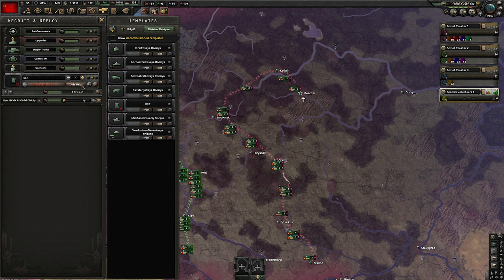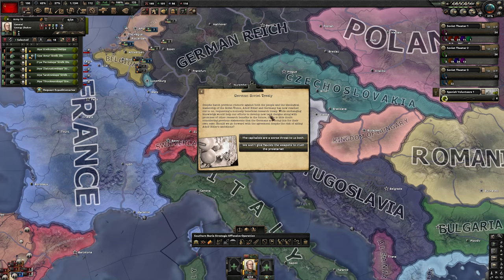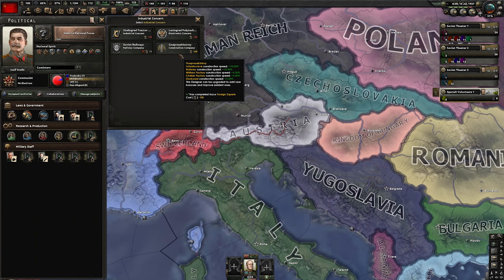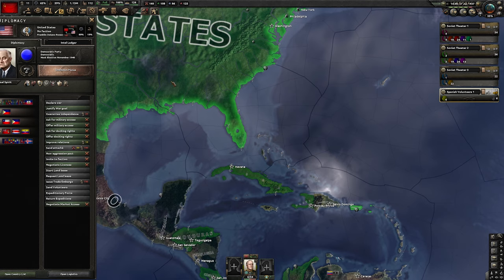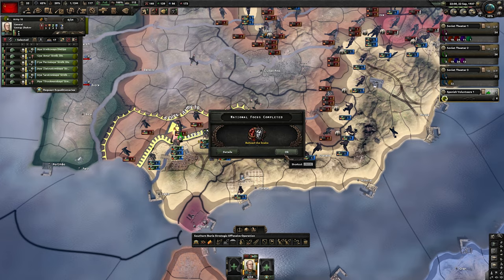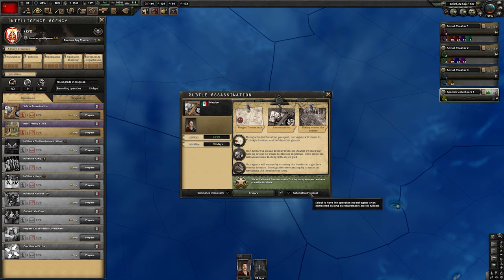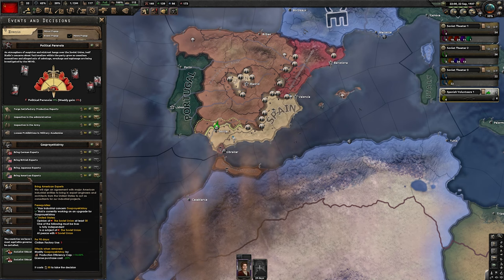We recruit some new defensive divisions — usually five plus another 24. We accept the first German-Soviet treaty. Once that focus is completed, pick the construction company and industrial concern. At 10 political power, improve relations with the states. Once the relevant focus is completed, start a subtle assassination operation targeting Trotsky. I usually set it to automatically repeat so I get a notification when done.